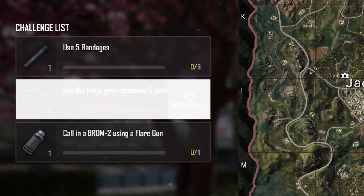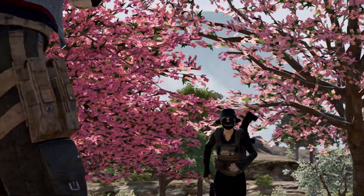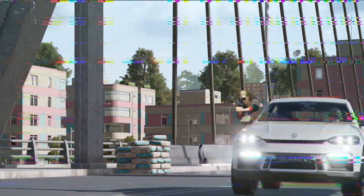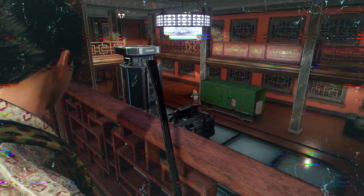Complete missions that show up at the beginning of the match and automatically earn in-game items as rewards. And that's not it — there's more. A new Disturbance in the Sky brings the EMP Zone, turning electronics into mere decorations. Say farewell to scopes, vehicles, and even those fancy markets. It's back to basics in the static-free turmoil.